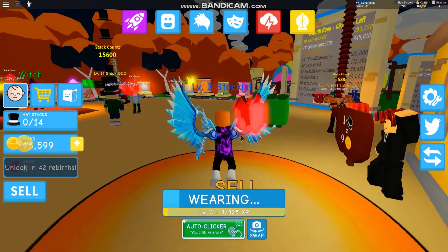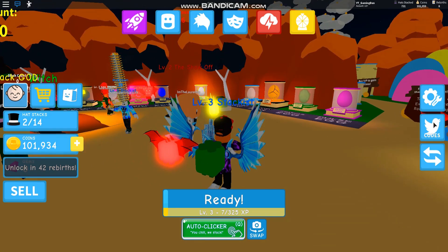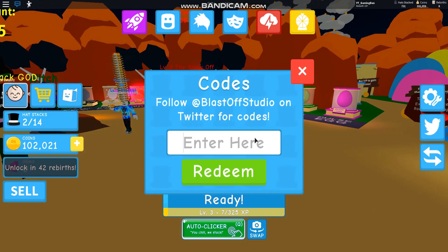Anyway guys, enough of that, let's get on to the codes. To claim codes, click on the right where it says codes, and then this code menu will come up.